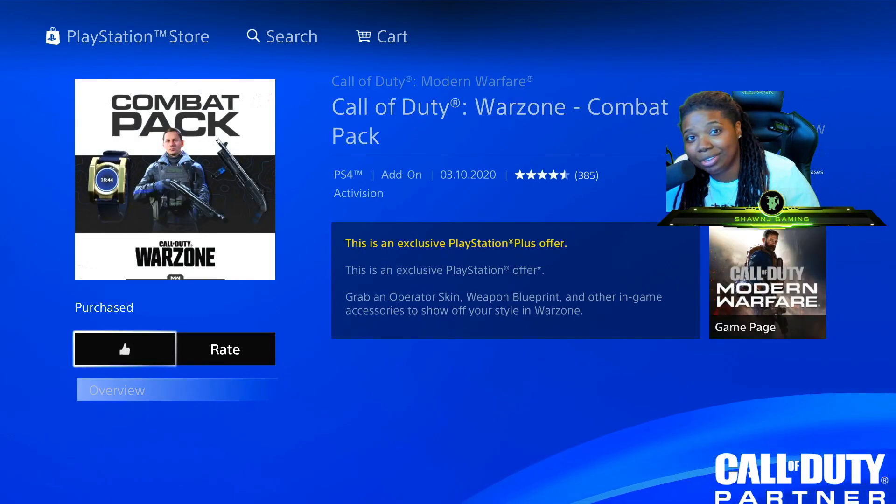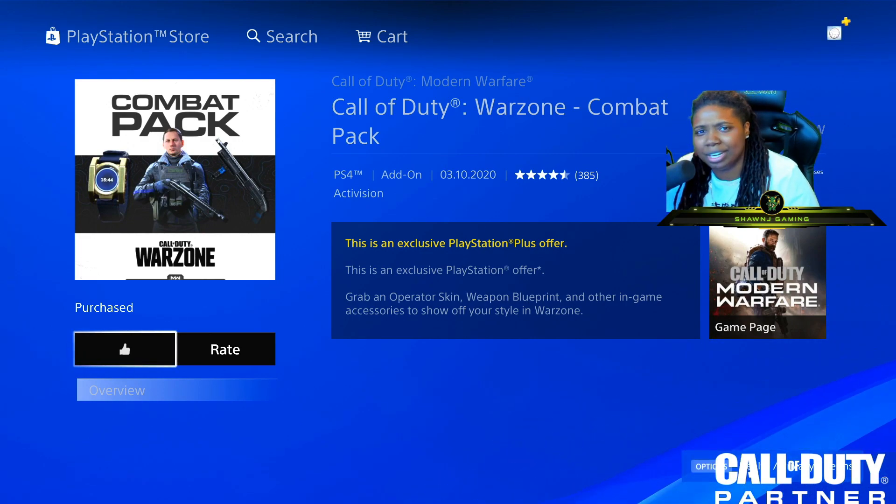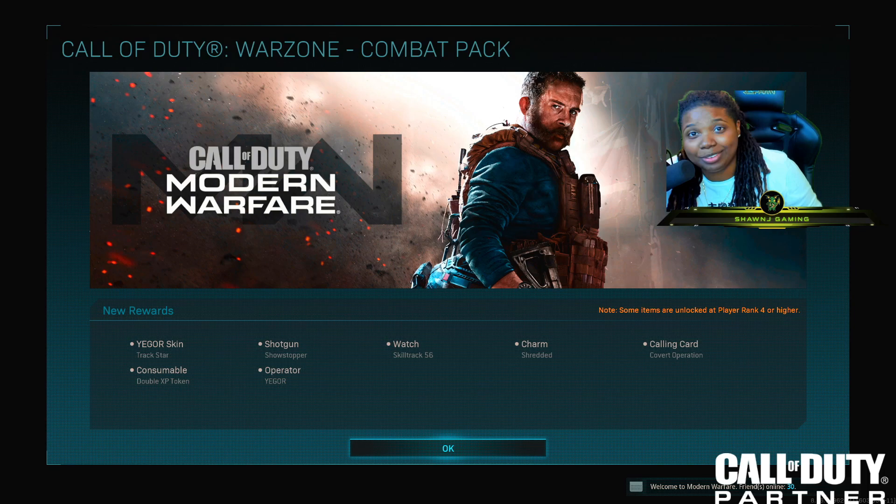So I just wanted to go ahead and show you guys how to get this bundle if you didn't know. And then I'm going to go ahead and showcase it for you guys. So as you guys can see, once I opened the game, it just popped up showing me everything that's included. It is a Yegor skin, a double XP token, a shotgun, an operator Yegor — if I already had him, so the outfit is really all I'm getting — a watch, a charm, and a calling card as well.